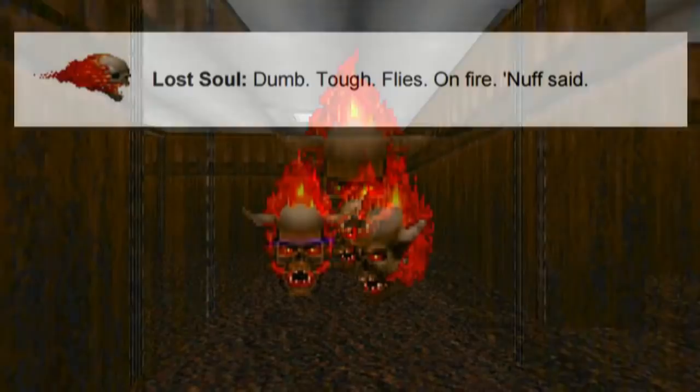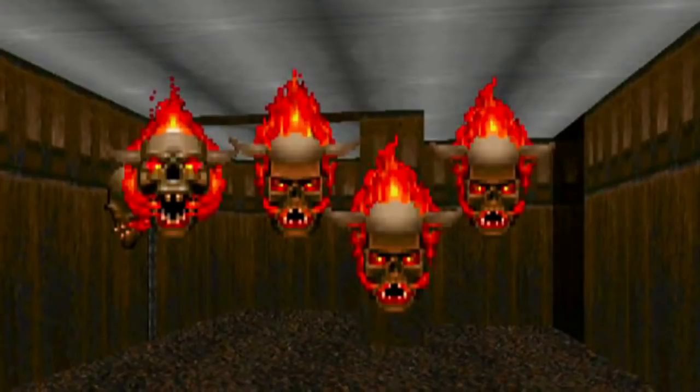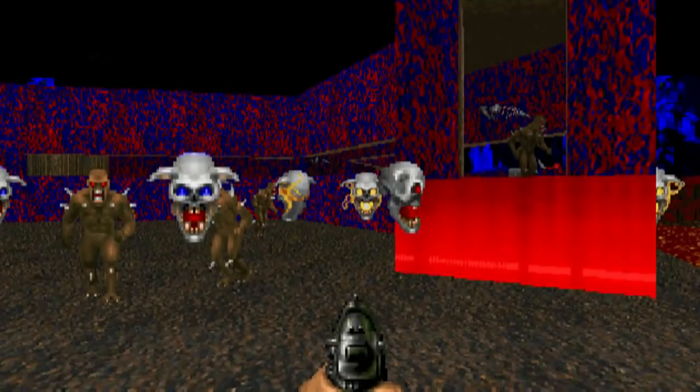The PC manual says this about them: 'Dumb, tough, flies, on fire, enough said.' Lost Souls are mostly encountered in groups, trying to overwhelm the player by their sheer numbers. When a beta version of Doom was released, the Lost Souls were silver with blue eyes, and they had no visible flames. They did not fly quickly towards the player; they just merely moved along very slowly. Their attack was also different — they would face the player, then flash for a moment, and release a psychic attack.